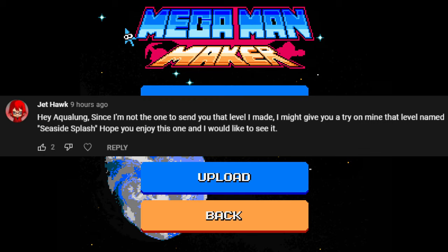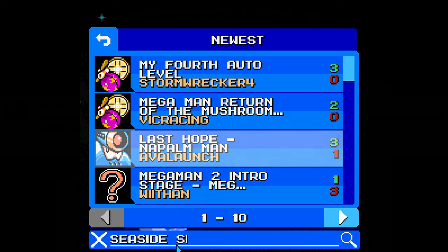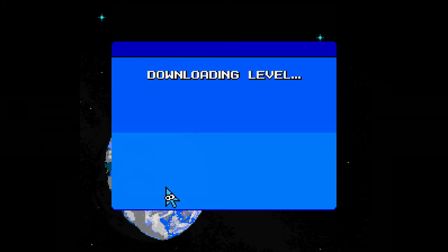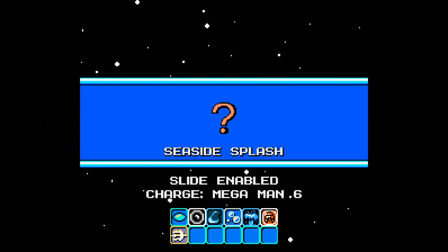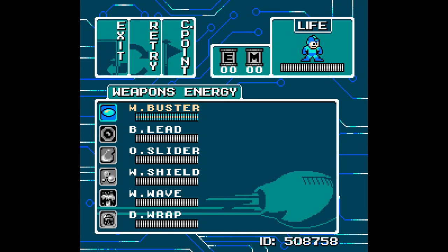This week's request comes from JetHawk, who requested I play Seaside Splash. Seaside Splash has 42 plays, 12 likes, 2 dislikes, and we'll see what we're up against here. It looks like the Trident — one of my favorites — is one of the weapons, and we get basically everything except for the Trident to start with.